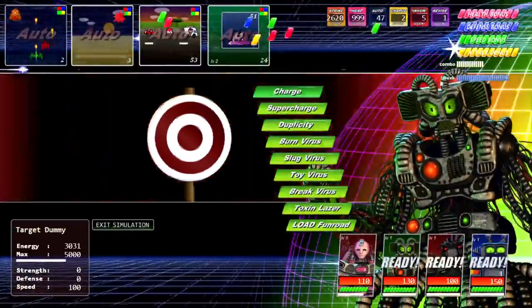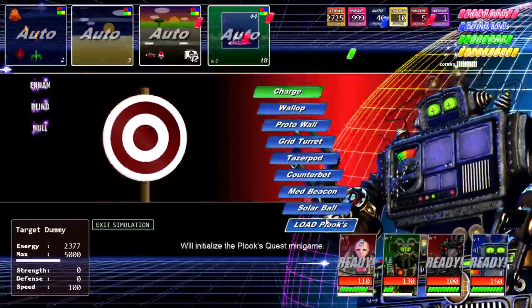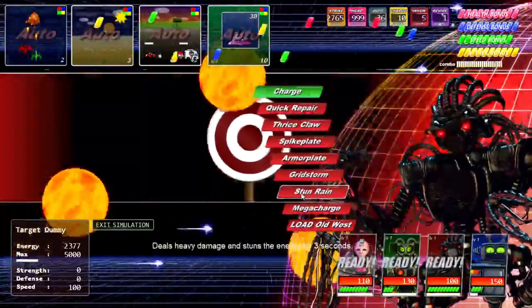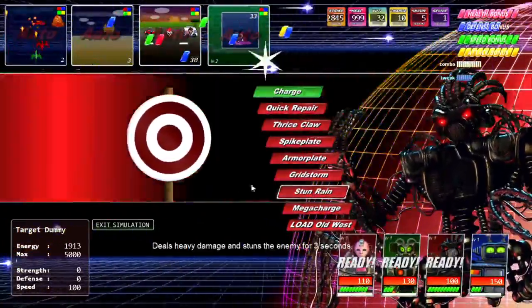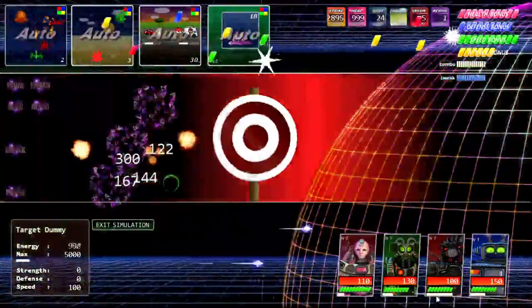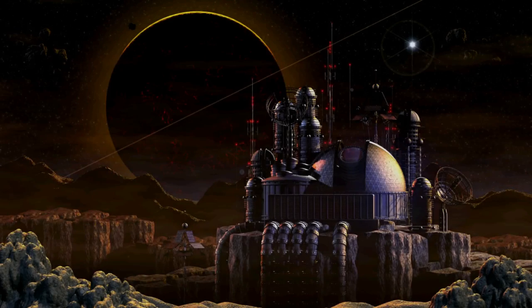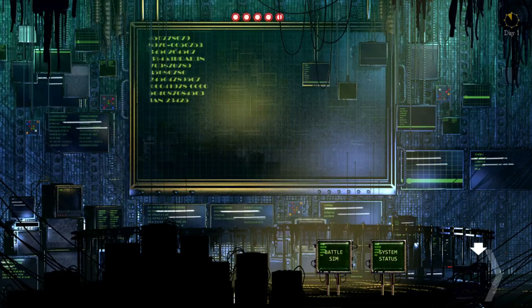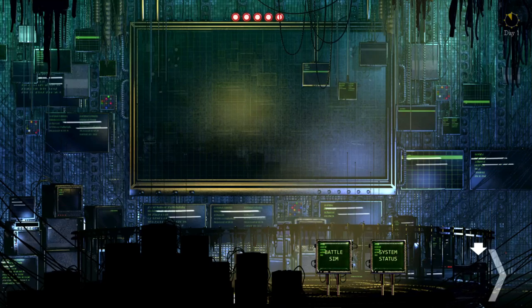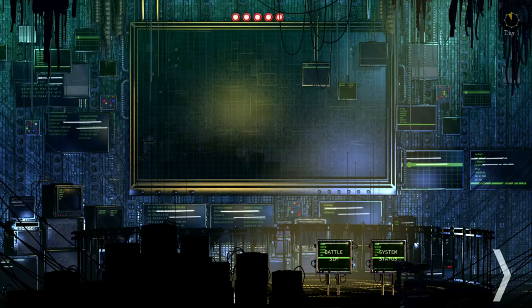Now I'm actually going to kill this guy. Toxin laser gives every single debuff for a short time and hits with a powerful attack. Solar ball just does a huge amount of damage. Stun rain stuns the enemy and does a little damage. Solar ball, toxin laser, store charge — now all characters have their moves. Use mega charge, then store charge again — now I have eight charge. Doing that cycle over and over, I dealt around 3,000 damage super quickly.